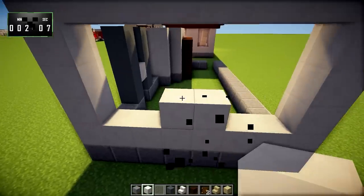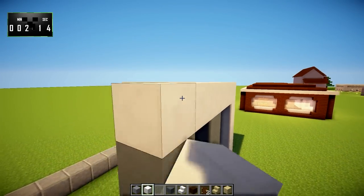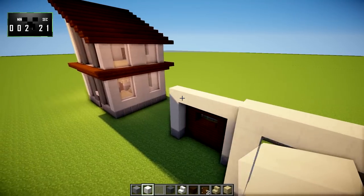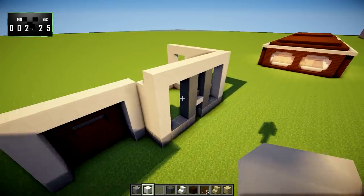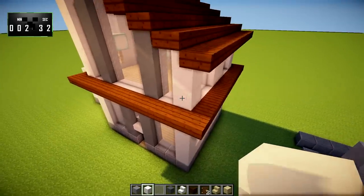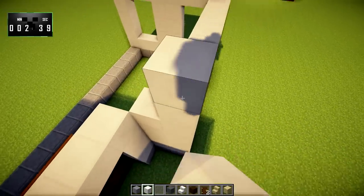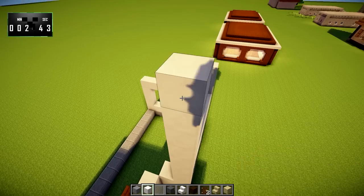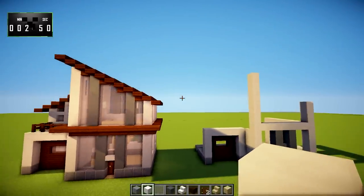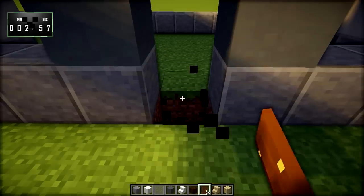We'll fill in the middle with quartz blocks too — these are going to be big huge windows once it's all said and done. Right here we're just going to bring a layer of quartz across because that is going to be the window. Now it gets a little tricky — on this corner we're going to go up one, two, three, and on this corner we're going to go one, two, three, four, five, six, seven. That looks right to me.